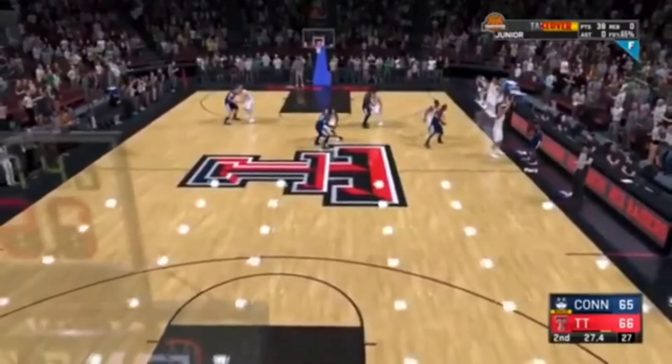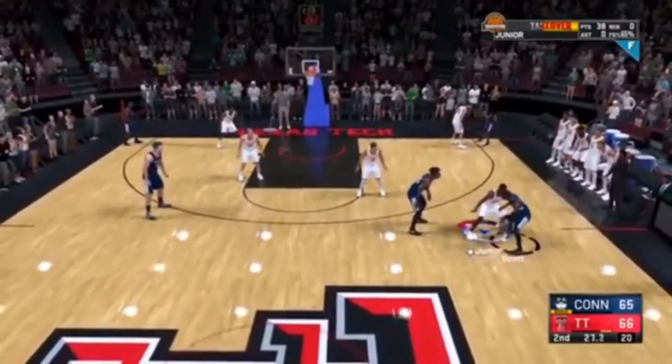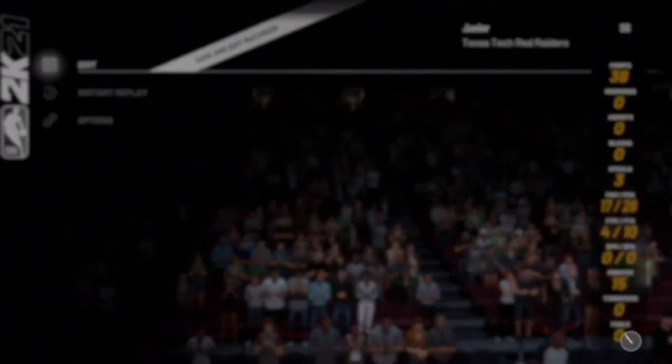What you're gonna want to do is ball the absolute heck out — have your best game possible on your new player. For example, there's 38 points right now. The grade does not matter. But whenever it goes below 30 seconds, you're just going to want to get a dead ball foul, and then once you do that, you're just gonna save and quit MyCareer.